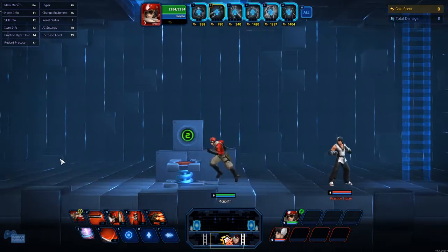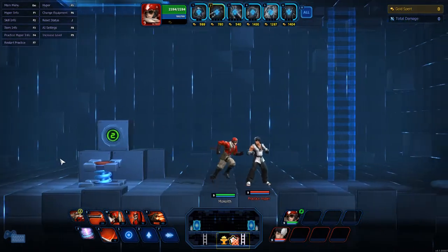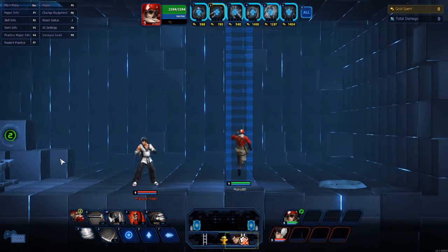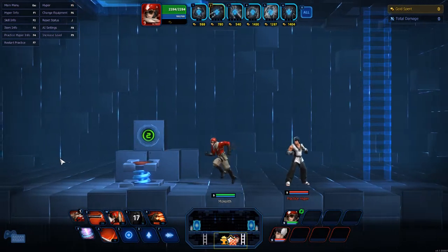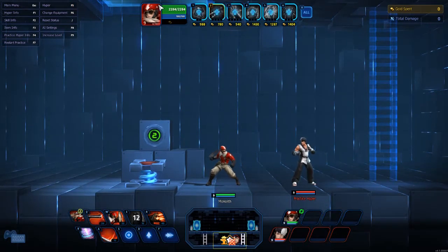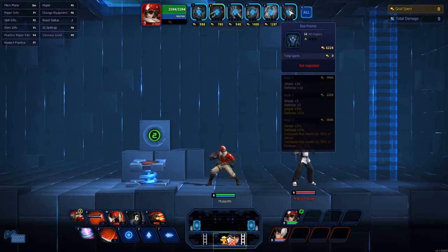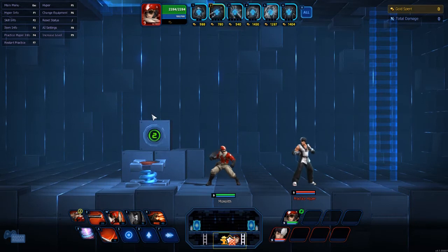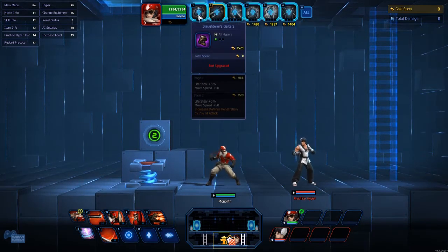If you're going into a team fight, definitely try to get your E buff up before you even get into the fight. You can do it on the ladder and the squad mates just float in the air. Now we're going into the item build — this is the way I play him. I'm probably going to change this up with the Shock Knuckles and the Exo Frame, but for now this is what's been working for me. Slaughter Greaves — life steal plus 5 percent and move speed plus 50.